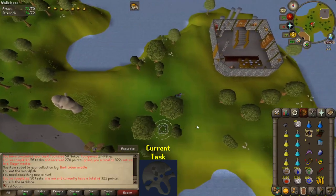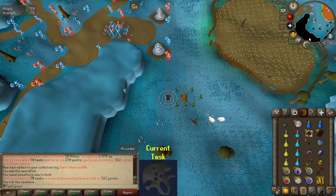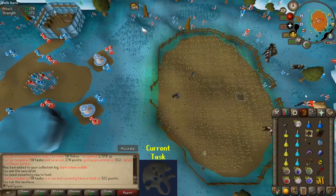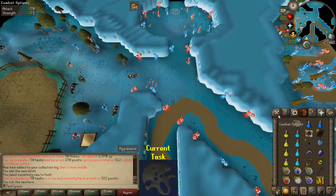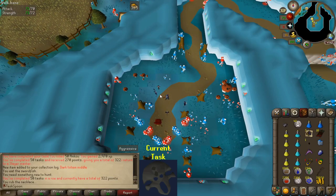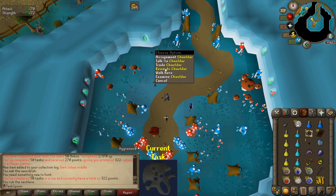I've decided to go to Chaelder for my tasks between point tasks, then Konar for every 10th task. Chaelder is the closest but with reasonably challenging monsters. Neve would be really hard - I can't even do Neve until I get one more combat level, and those tasks would be very difficult and slow. I think Chaelder is the happy medium: I have a good way to get there via the Kandarin Monastery with the Ardy Cloak, then the Fairy Ring to Zanaris. Super quick, not too difficult, but high enough level for decent Slayer XP.